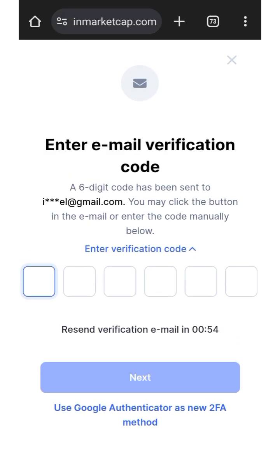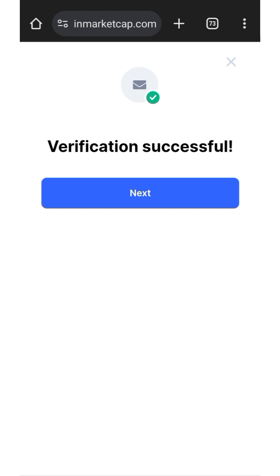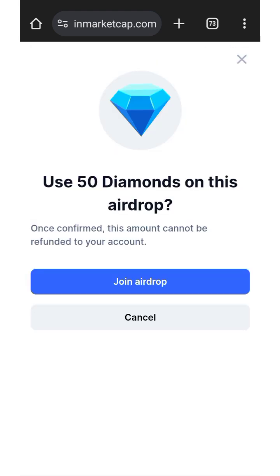After clicking participate, they are going to send you a verification code to your registered email address. Put in the code, then click on the verified link. After entering the code, click 'Next.' You'll see 'Verification Successful,' then click Next again.